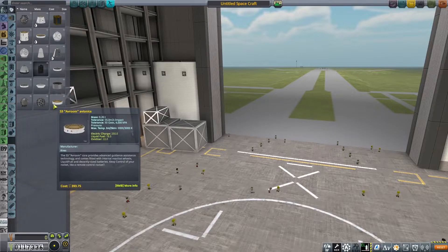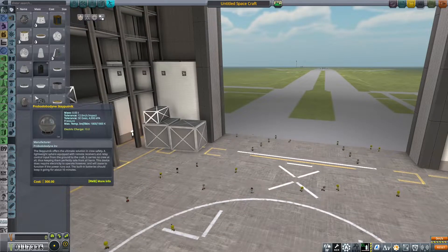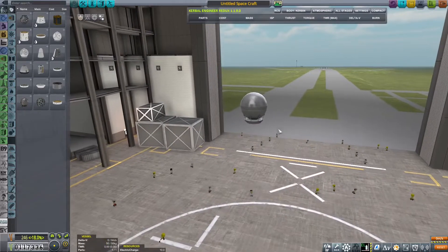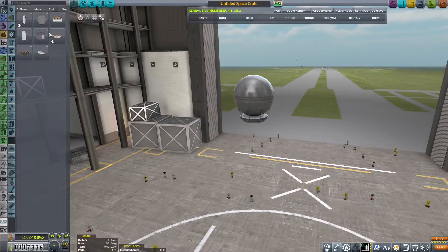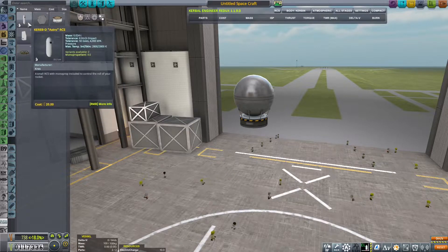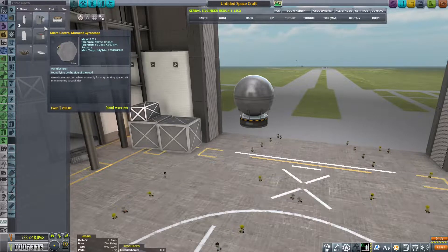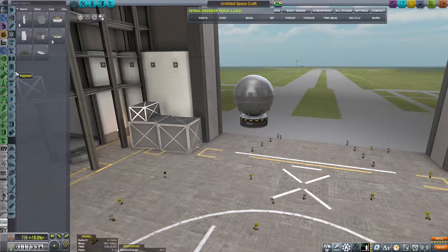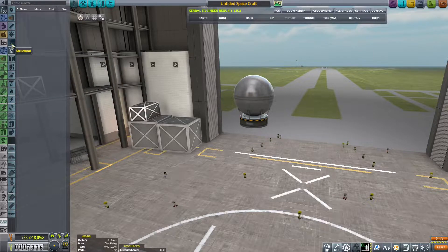I think we went with a probe core last time, but maybe we should design it a little differently. Let's do a classic little Sputnik-looking thing — I think that'll be cool. Get an inline reactor. It is gonna need some RCS on it, but let's not worry about that right now. Yeah, we'll need power and stuff.